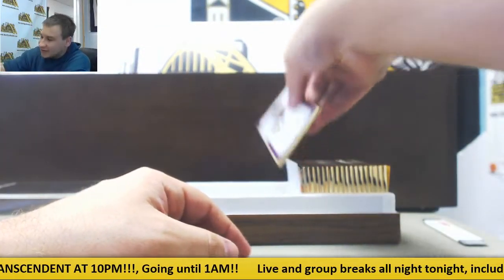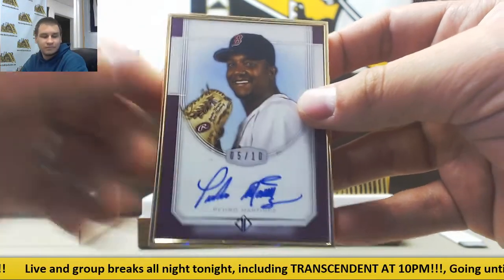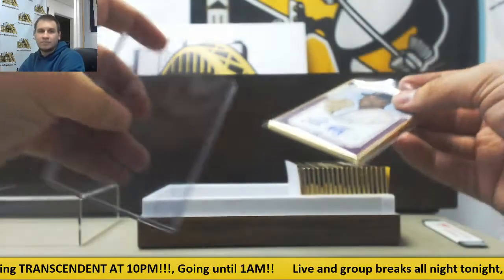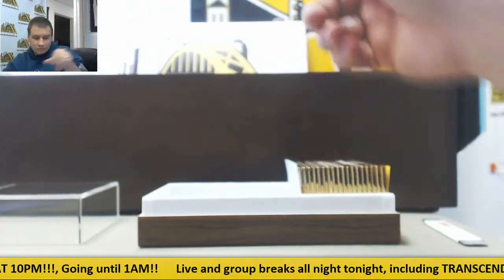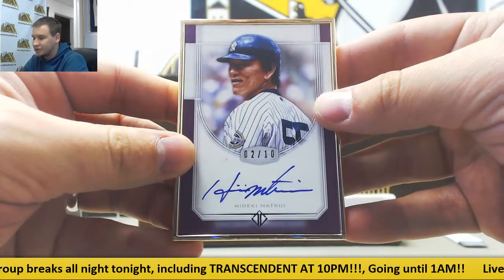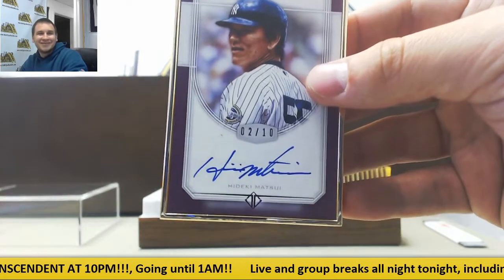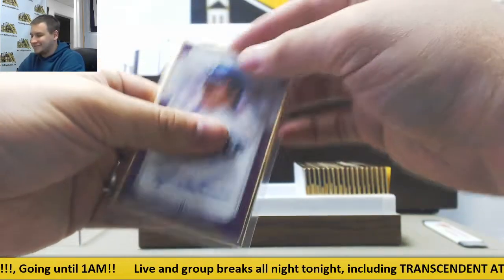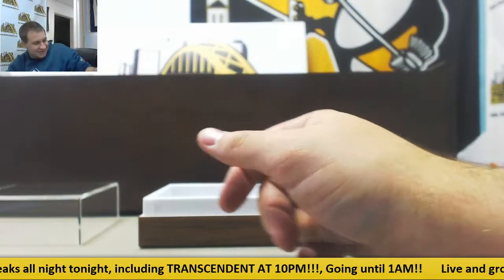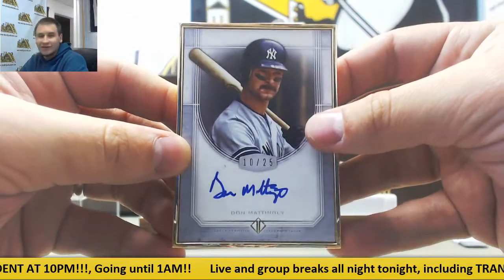Next autograph is another purple, 5 of 10, Pedro Martinez — hitting a lot of purple autos now. Again, another purple autograph, 2 of 10, Hideki Matsui for the Yankees. Next autograph is Don Mattingly, 10 of 25 base.